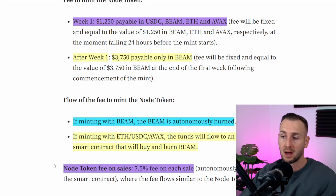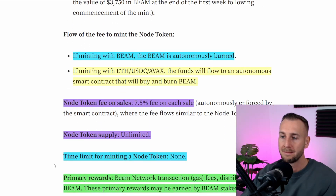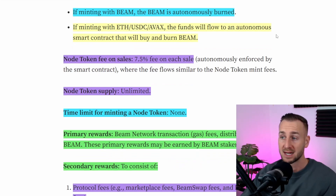For me, the first week is where I'll be buying my node tokens, and the question is how many do I want to buy. In terms of the tokenomics: if you mint with the BEAM token, that BEAM is autonomously burned straight away — creating a huge supply sink. And if you mint in other tokens like ETH, USDC, or Avalanche, they're going to use those funds to buy BEAM and burn that BEAM as well. Huge supply sink.